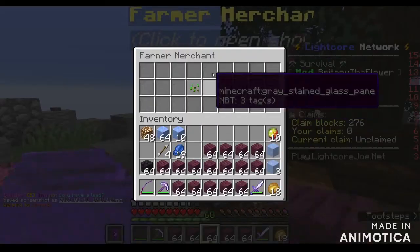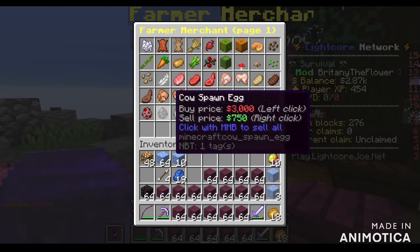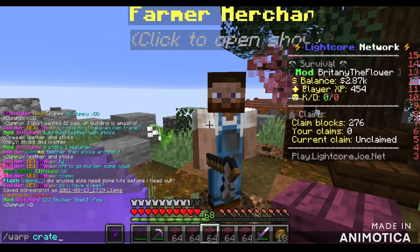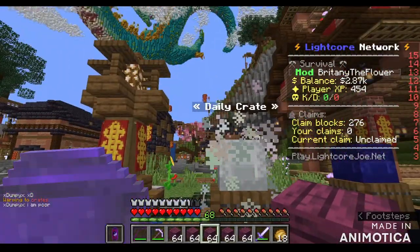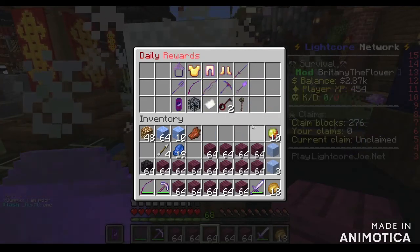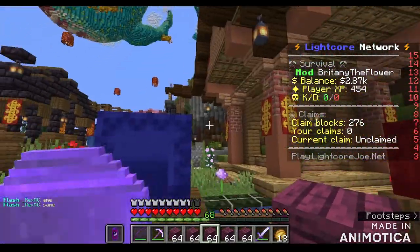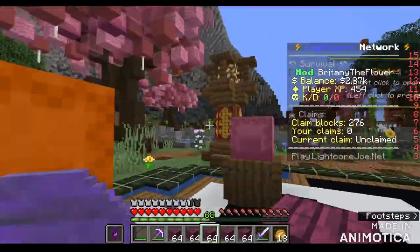There's a little farmer shop - if you do slash warp farming you can get here and teleport to the farming NPC. This is where you can buy all your farming stuff. We've also got some spawners here. Then we can do slash warp crates to get some crates. At the minute there's only a daily crate, but inside you can see the models - there's a Tiger King you'll be able to win.